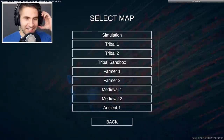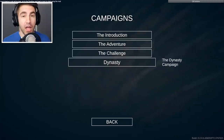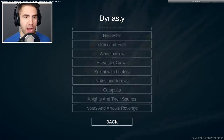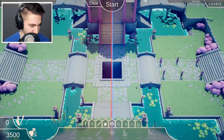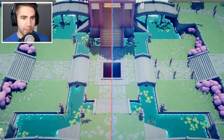We gotta jump right into it. Let's start off with the campaign. I don't know how many levels - maybe we'll just do a couple. So this is a new campaign, the Dynasty campaign. Samurai - okay yeah, let's just do a couple of these. Like I said, we got secret units. Oh my goodness, this is so beautiful. Dude, I might have a favorite new map.